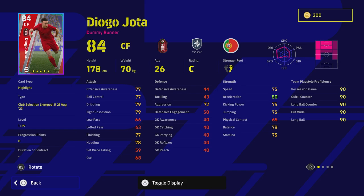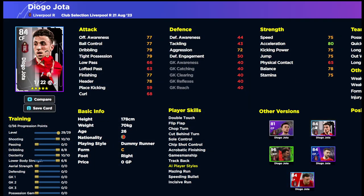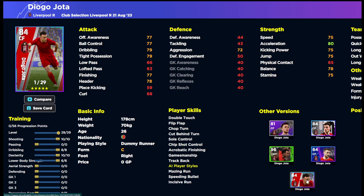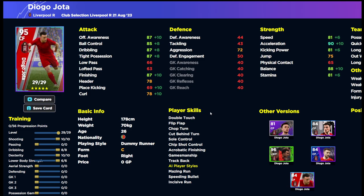Last up is Jota, who could be a fantastic option depending on how you play. He's on standard form here, while previous versions had unwavering form. Stats: 87 finishing, 87 dribbling, 87 offensive awareness, 90 acceleration, 88 balance, 81 speed — a really solid option up front. He's a dummy runner, which gets slept on because of the unique runs he makes. I'd probably throw super sub on him as an impact player coming off the bench.